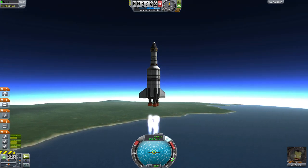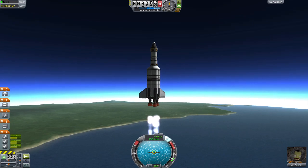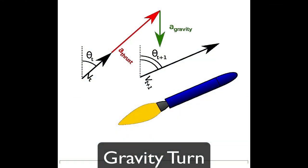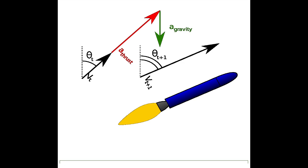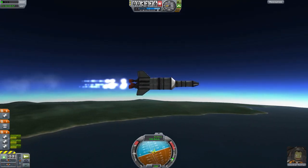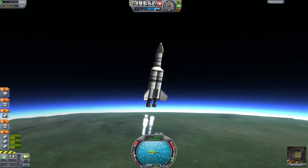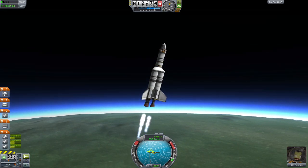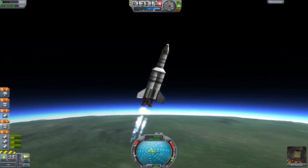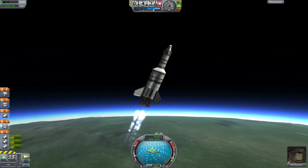If you know anything about orbits, it's not just about getting up there — you have to have horizontal velocity to stay up there. This is where gravity turns come in. If you start to pitch over your ship while ascending, gravity will actually help your ship accelerate horizontally. This way, you're gaining vertical speed and height as well as horizontal speed at the same time. Be careful not to start your gravity turn too early, or you will not go to space today. You should stay completely vertical until around 10 kilometers and gradually turn to about 30 degrees by 32 kilometers.